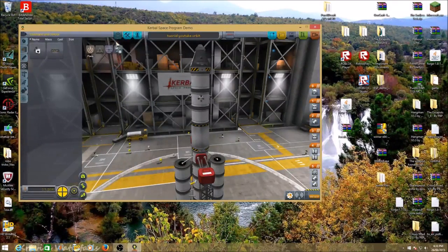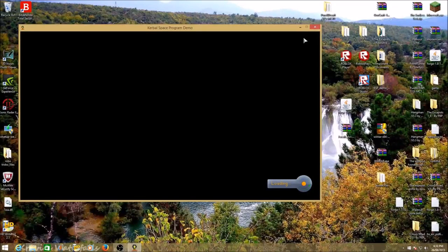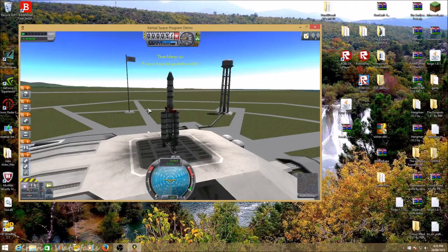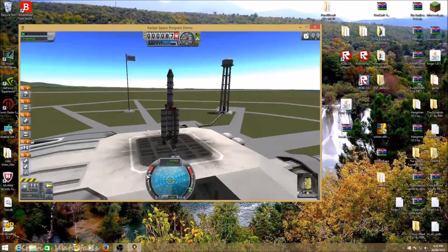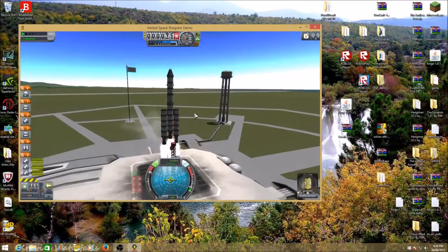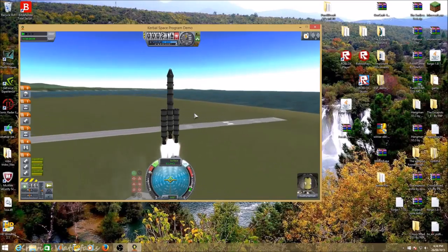Now you're ready to save and launch. Double-check your staging looks right on the launch pad. Hold left shift until the throttle goes up to the very top. Before you hit spacebar, hit T to enable SAS and R to enable RCS. Now click spacebar — you should launch perfectly if you've done this correctly.